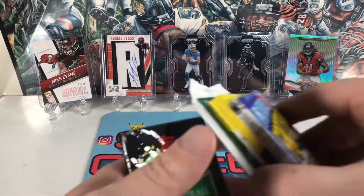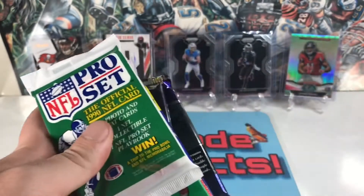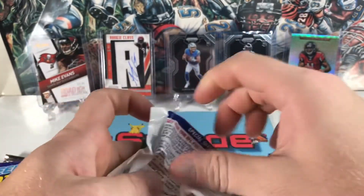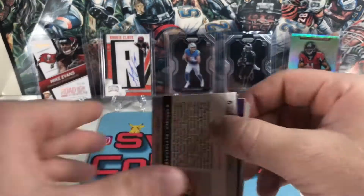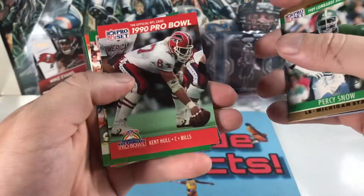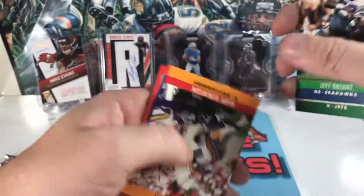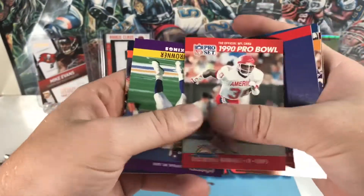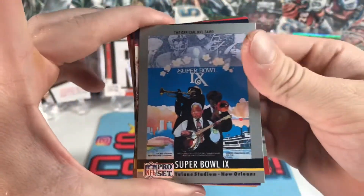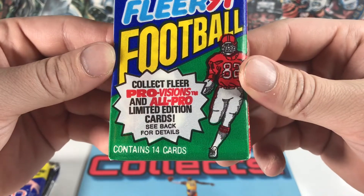Let's get through all these vintage packs first. Starting out with Pro Set — my least favorite. Flying through these: David McGett, Kevin Ross, Joey Browner, Jim Covert, some Super Bowl cards. Also got a 91 Fleer All-Pro limited edition card.